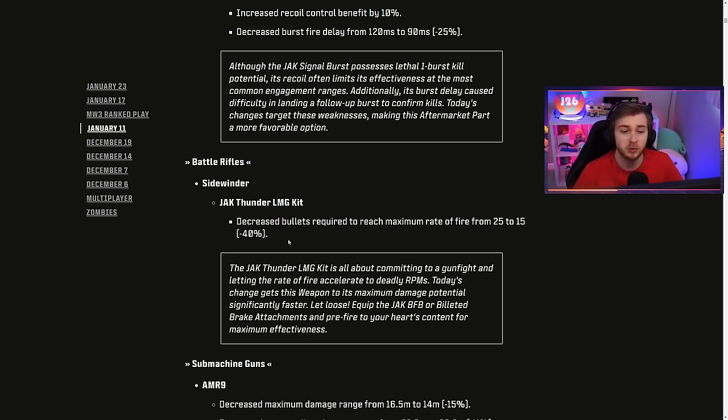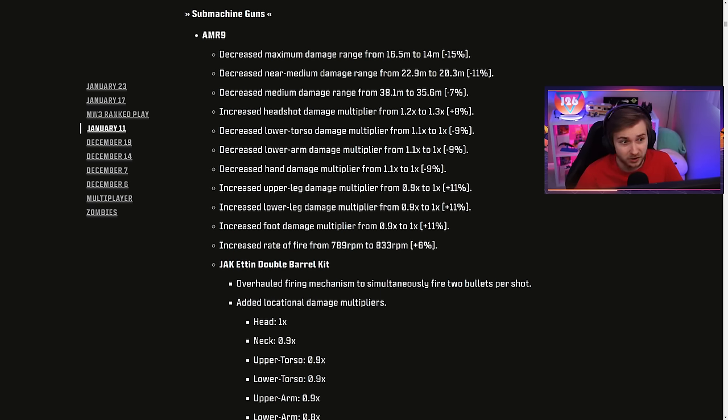In the patch notes it says decreased bullets required to reach maximum rate of fire from 25 to 15, so that's a 40% decrease. And another weapon I'm excited to look at is the AMR9 and its double barrel conversion kit.